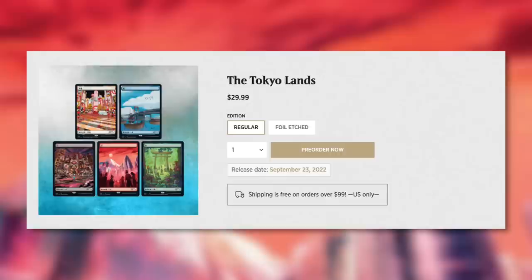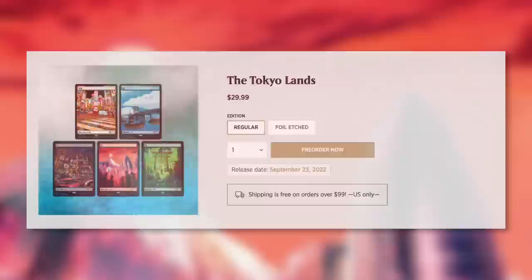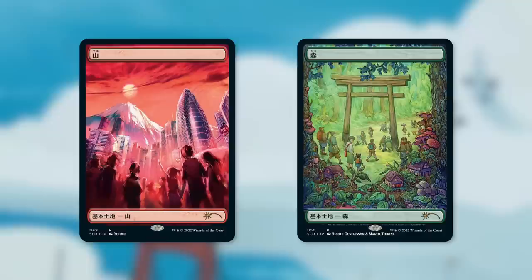This one is the Tokyo Lands. Though you are getting five cards instead of four, it is one of each basic land — and you are paying the exact same $29.99. Obviously, the art is fantastic and a lot of players are going to be very excited. But when comparing to the base version of these cards, basic lands are obviously like five cents apiece. Even assuming five cents each, that's 25 cents of estimated value — nowhere near the $29.99 you're paying.